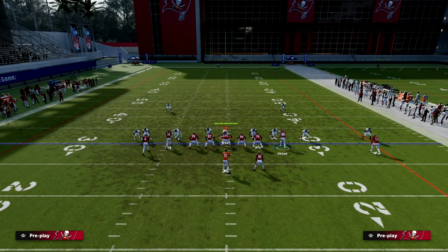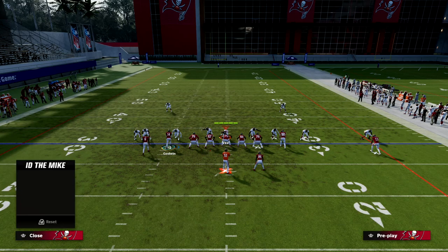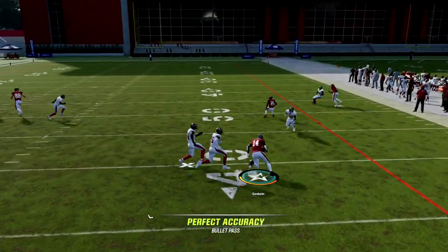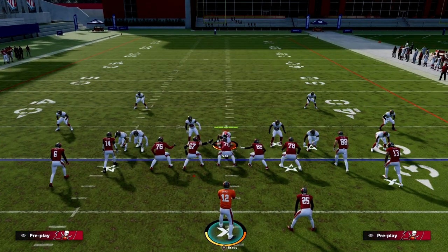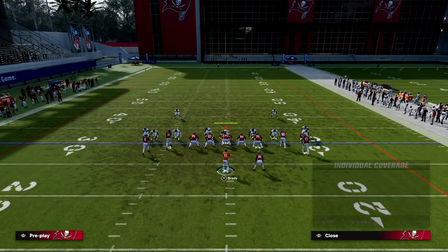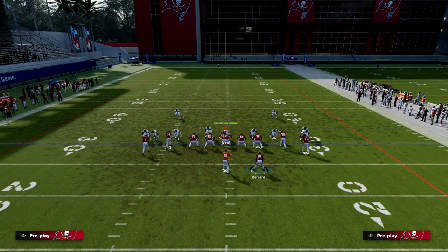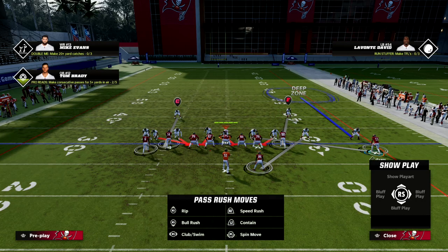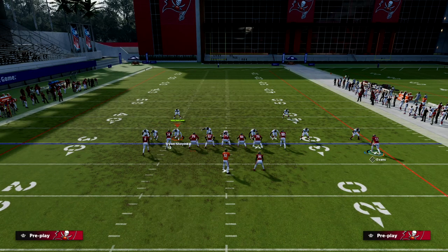From there, we ID the pressure and maybe slide protection. Now we have time to make reads over the middle — we can hit our slant or our other receiver. Typically what you get is something like this: to stop everything we can do on the right side, they're going to need to double team Evans, have a corner manned up on him, and have the slot corner manned up on the back.